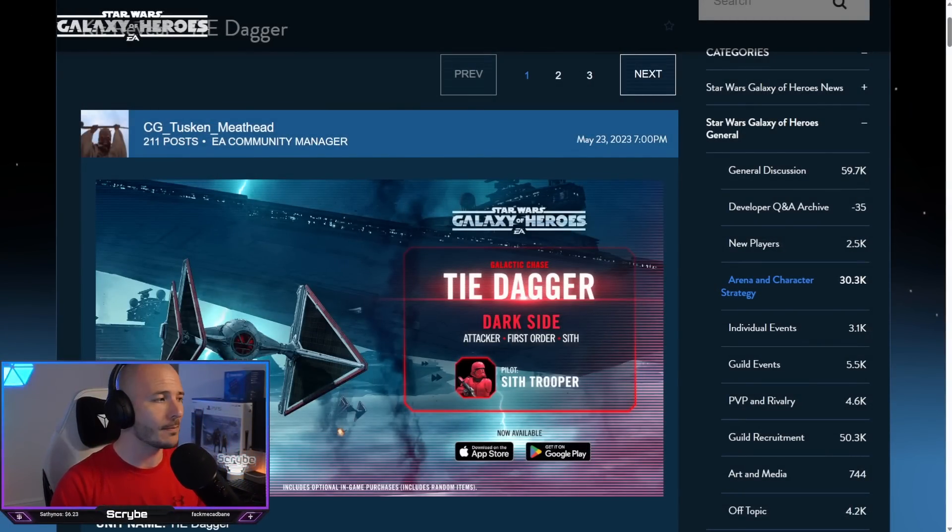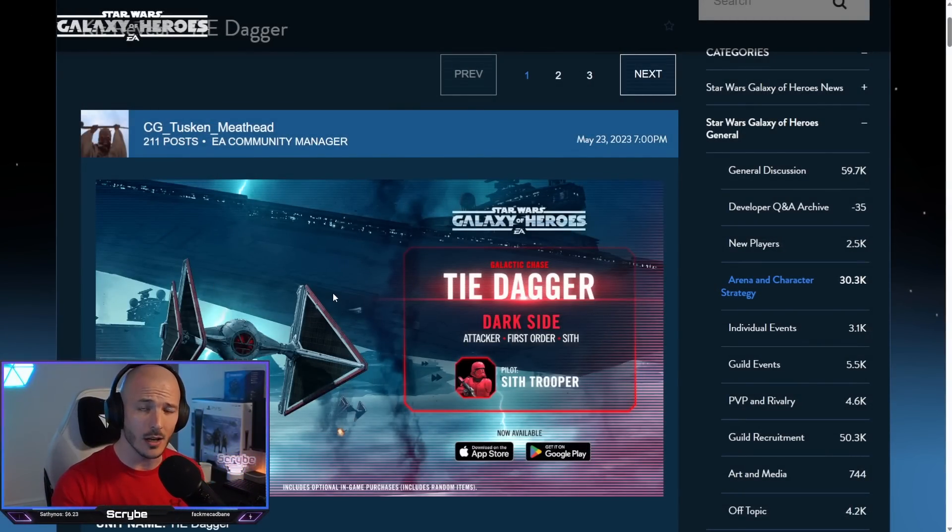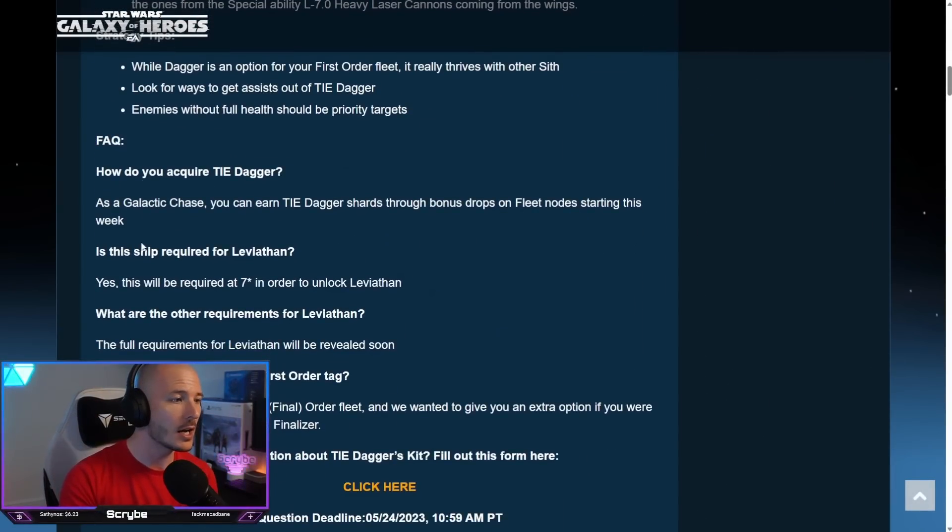As we are all very much well aware, the TIE Dagger has recently been announced as the very first Galactic Chase that we are going to be getting. We know that this is going to be a seven-star requirement for the brand new fleet meta coming very shortly under the Leviathan. The Leviathan is going to be piloted by Darth Revan. We know that the Fury-class Interceptor — the current Conquest unit and reward for this version and one more version of Conquest — is also a seven-star requirement for the Leviathan, and we have these confirmed. CG set it inside of their own posts.